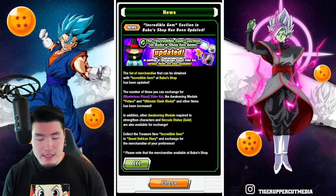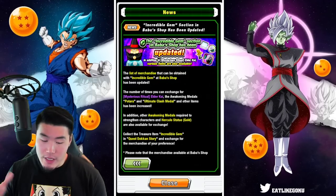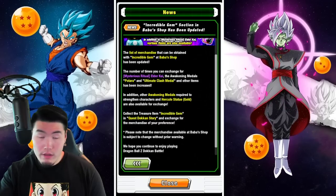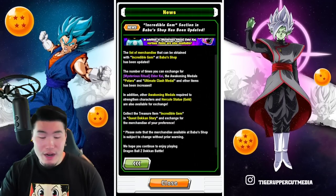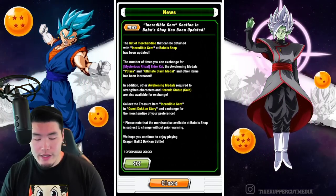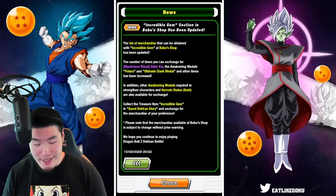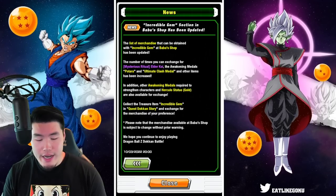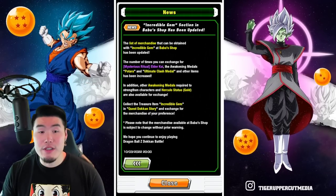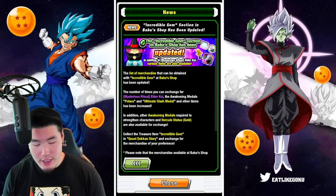Basically, the list of merchandise that can be obtained with Incredible Gems has been updated. You can get more Elder Kais and more Potara and Ultimate Clash Medals — that's great. In addition, other Awakening Medals required to strengthen characters and Hercules Statue Gold are also available for exchange. Collect the treasure item Incredible Gem in Quest Dokkan Story in exchange for merchandise of your preference. So basically, positive changes are coming to the Boba Shop.